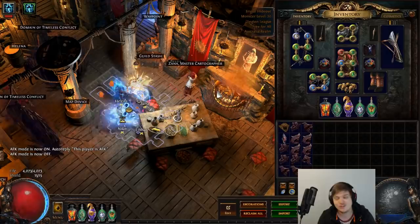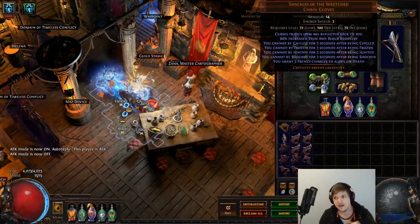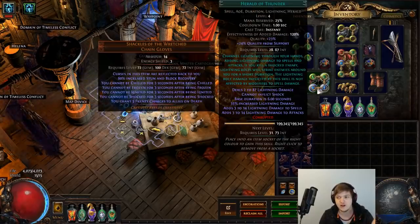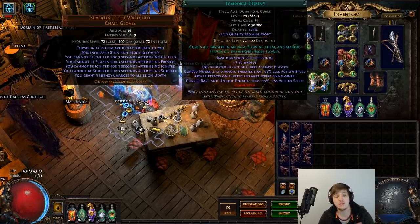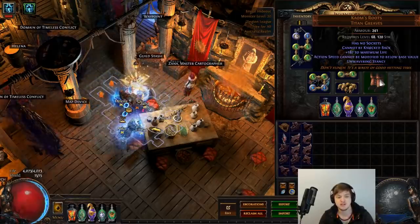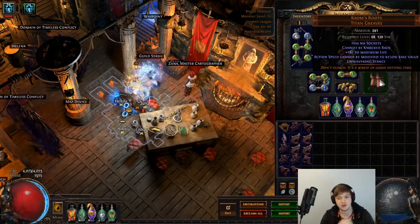So here we are in hideout, we've got the gear on and we'll quickly chat about it. The item I was talking about is Shackles of the Wretched — it says curses on this item are reflected back to you. We use a Herald of Thunder with curse on hit Temporal Chains, enhanced to give it even more effectiveness, and that puts temporal chains on us. Temp chains is a pretty nasty curse — it'll slow you down a lot and make you attack really slow. To combat this, you use Comb's Roots, which basically says action speeds cannot be modified below their base value, meaning temporal chains doesn't have any negative movement or attack effects on you.